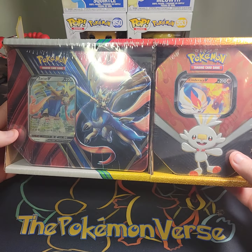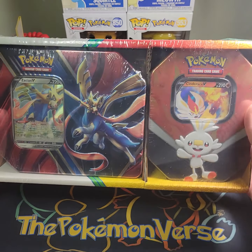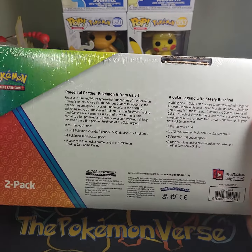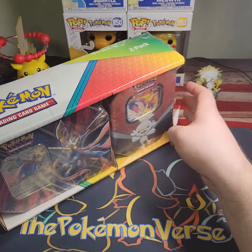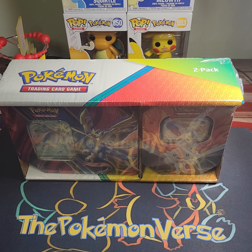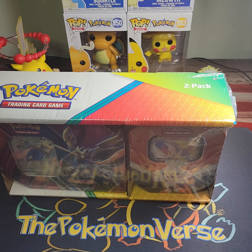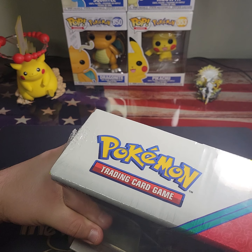What's up everybody, welcome back to the channel! In today's video we're gonna be opening up a Zacian V and Cinderace V two-pack I got from Sam's. I wish there was a price tag on it so you guys could see, but I actually got this for — I want to say $17. It was on sale. The original price was like $30 or $29.98, something like that, and then it was on sale so I just had to grab it.